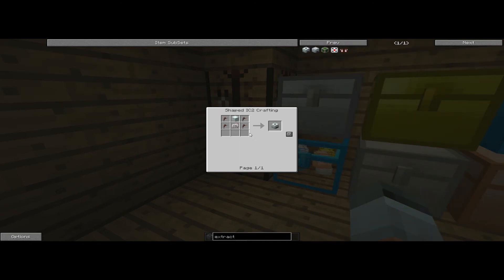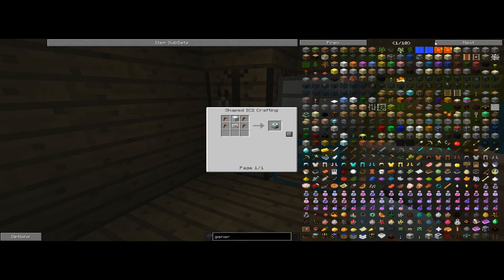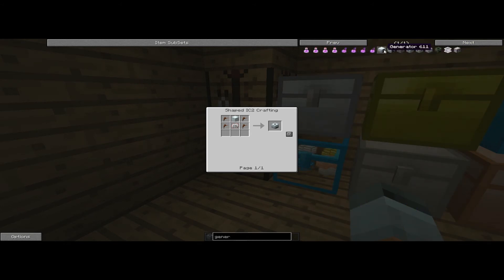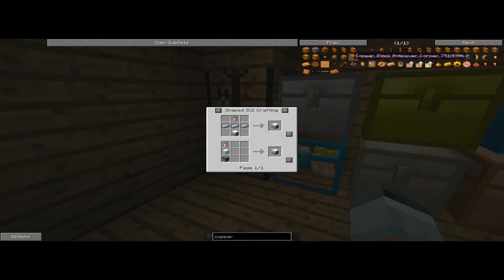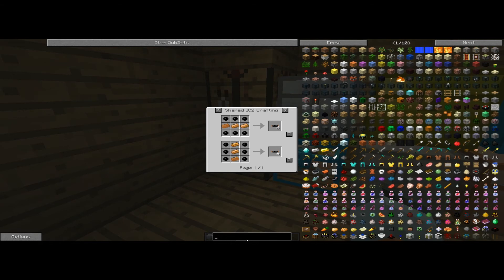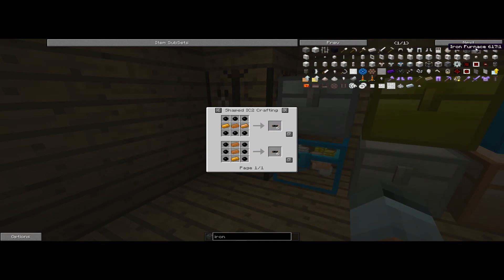To make an extractor you need four tree taps, a machine block, and an electronic circuit. To make a generator you need a machine block, a furnace, and a battery. Copper cable is cheap but requires rubber — all you need is rubber and copper ingots. Also really useful are iron furnaces — same as a normal furnace but they smelt a lot quicker, so you don't have to use as much coal.